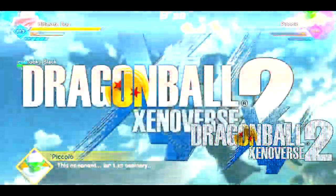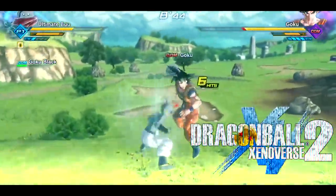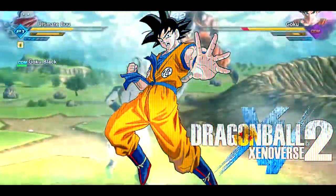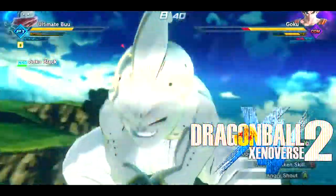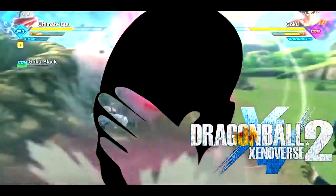Hey guys, it's Jay here, and today we're gonna be continuing our story in Xenoverse 2. Last time we took on Raditz, Piccolo, and Goku, and then we took on Tien, Krillin, and Yajirobe. So if you guys are ready for the next episode, here we are — let's get into it.